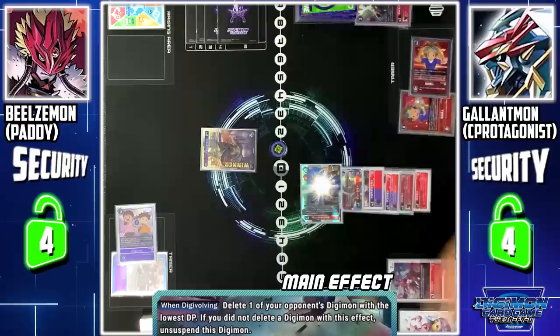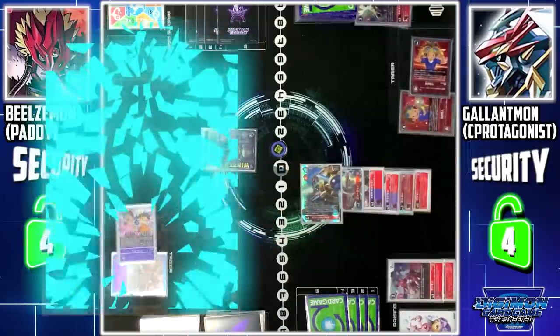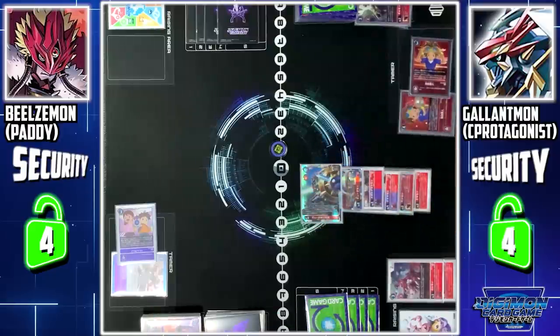Gallantmon X's Digivolution skill — I can delete one of your Digimon with the lowest DP. I'll delete Beelzemon. Beelzemon is deleted. Gallantmon X's other skill — when one of your Digimon is deleted, if this Digimon has Gallantmon or X-Antibody in its evolution source, I can trash the top card of your security. I'll trash one of your shields.